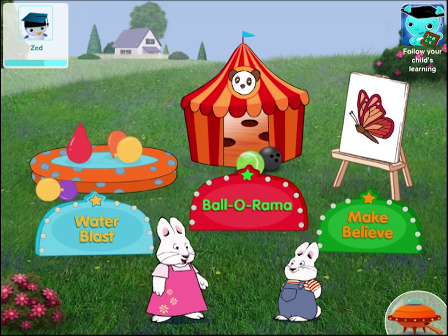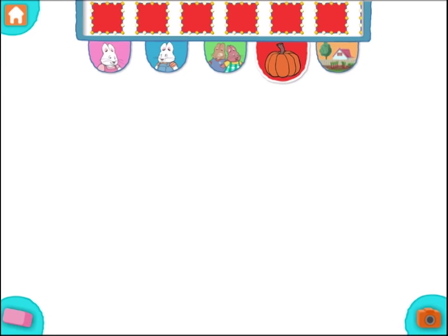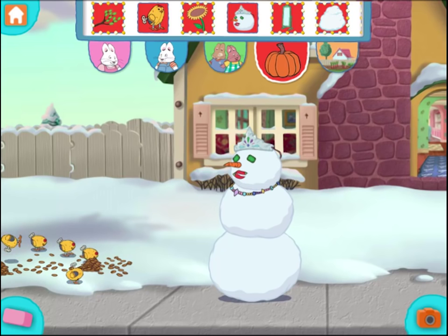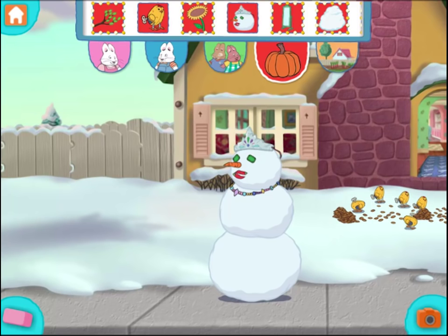Choose a game! Make-believe! Touch the images at the top of the screen to add them to your picture. You can move or erase pieces. Take a picture! We can take a photo of this picture. Congratulations!